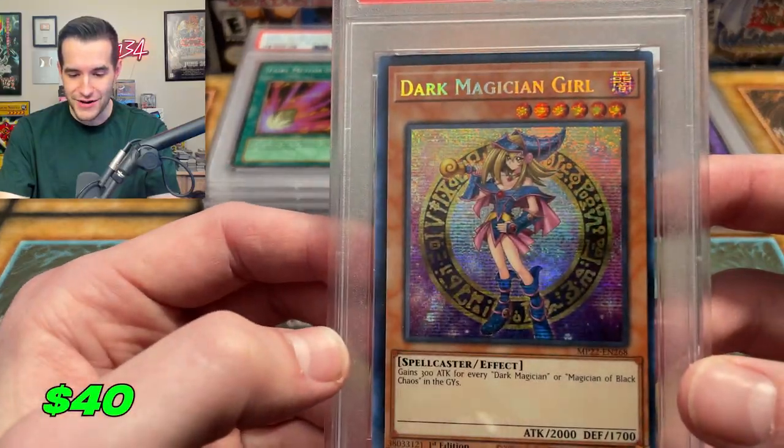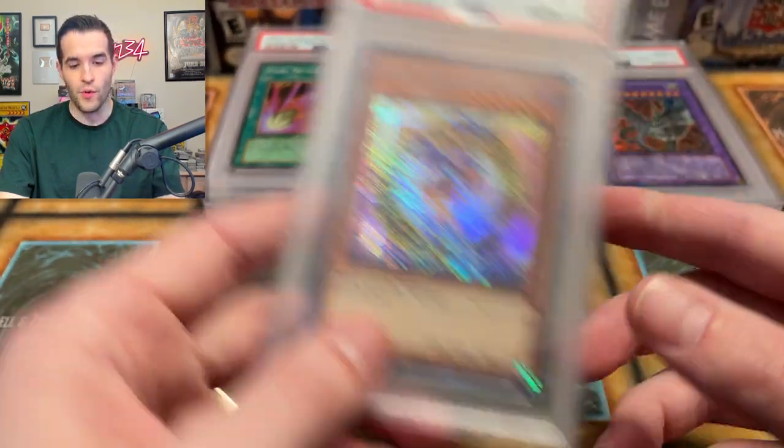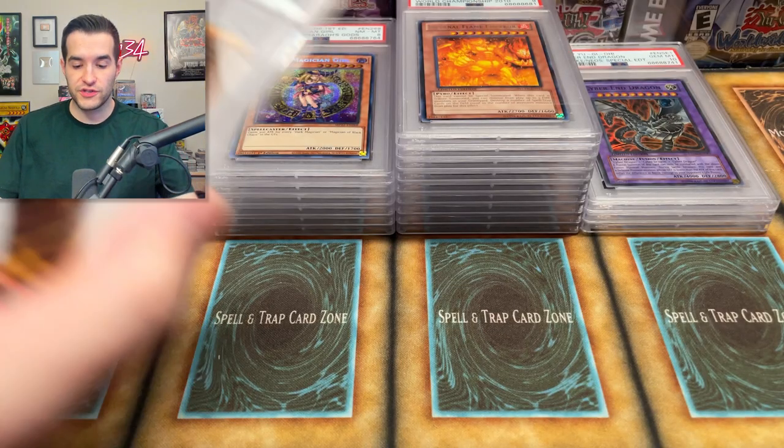We also have an eight on a brand new Dark Magician Girl. What in the world — centering is not great, but wow, eight is pretty rough on that one. They are not holding back on these eights so far. It's been a little rough.